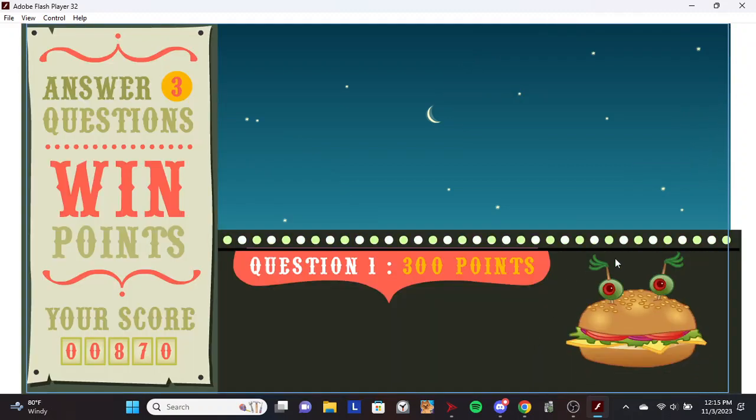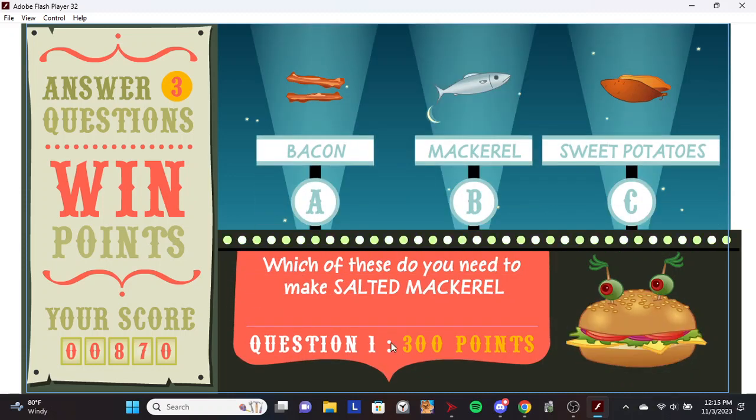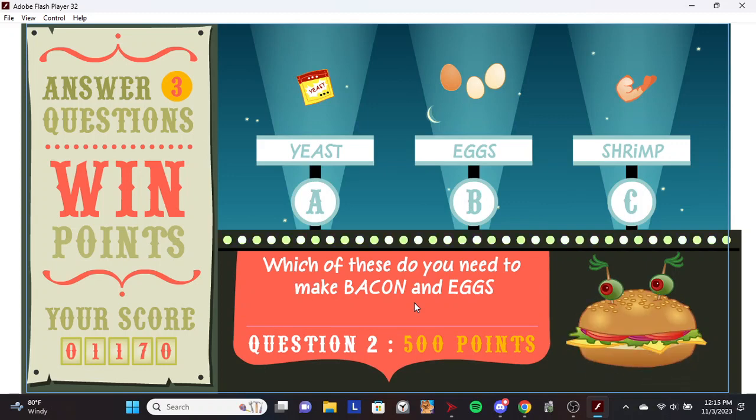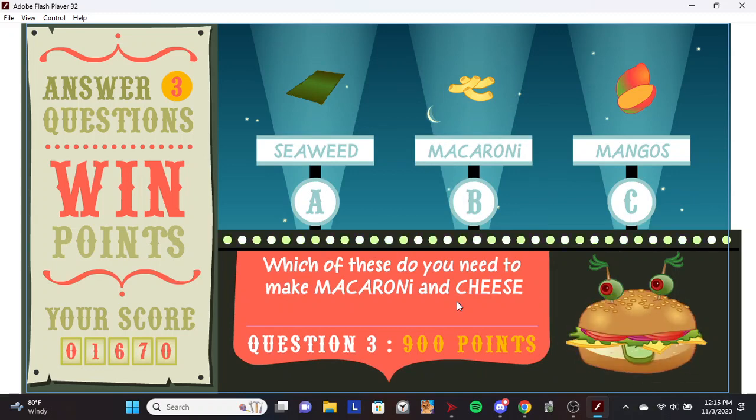Hey, step right up for a chance to win bonus points! Which of these do you need to make salted mackerel? Mackerel. You got it! Which of these do you need to make bacon and eggs? Egg. You got it! Which of these do you need to make macaroni and cheese? Macaroni. You got it!